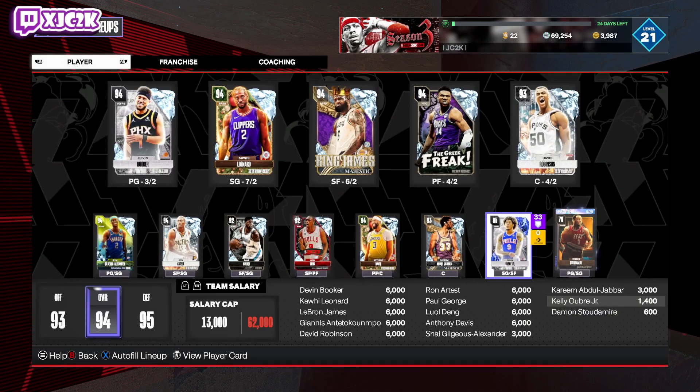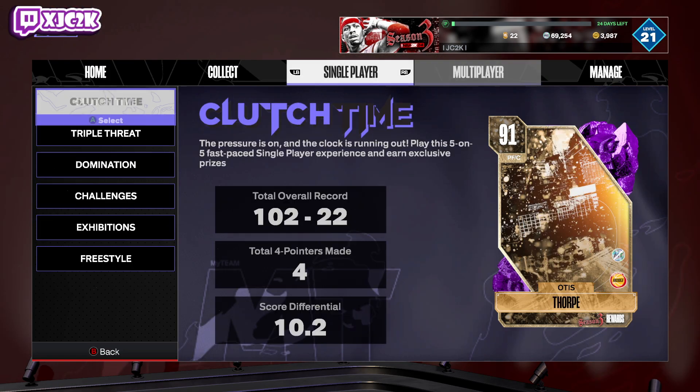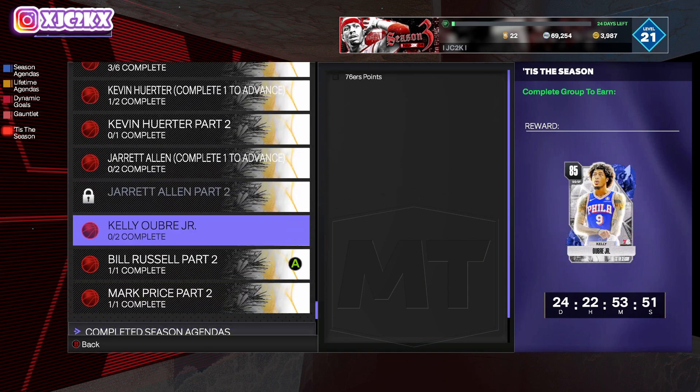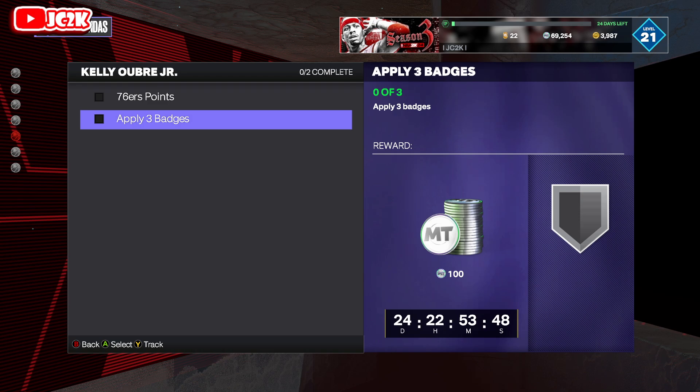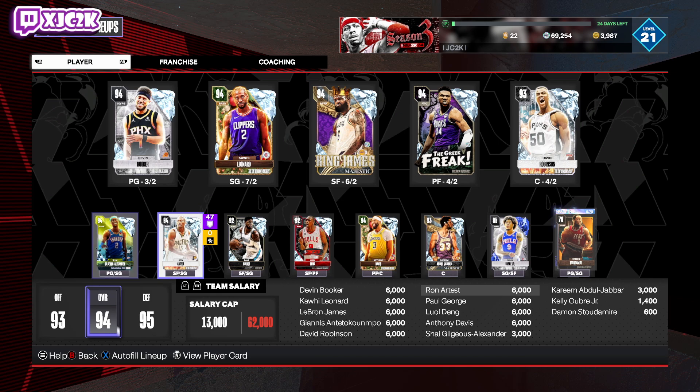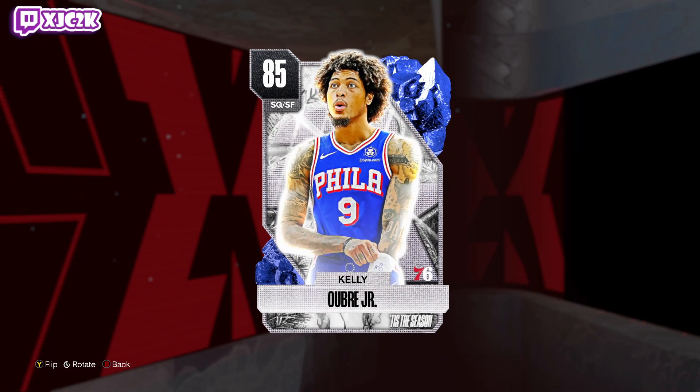This Kelly Oubre card can be gotten for free in MyTeam. I bought him because I don't feel like grinding for a Sapphire Kelly Oubre card that I can buy for 2,000 BC that I already had on my account. But to get the card, it is quite simple: score 20 points with Sixers players over multiple games and apply three badges. Play one triple threat offline game with a Sixers player, score all the points with that Sixers player, and apply three badges. Just do that and you will get Sapphire Kelly Oubre for free — a very easy free card to get.